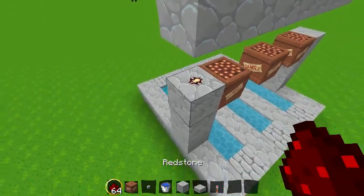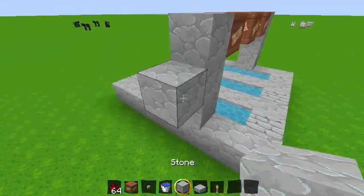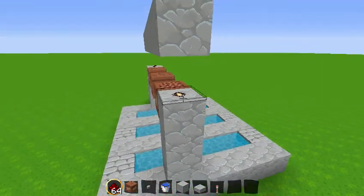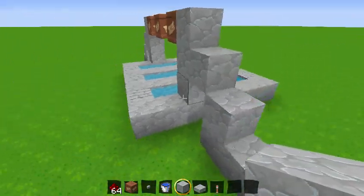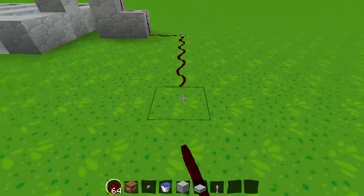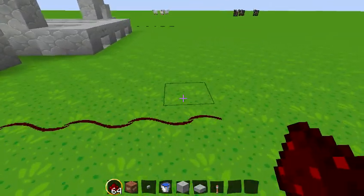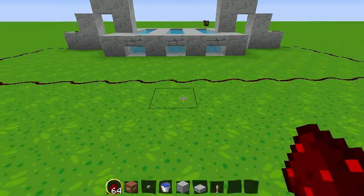Then you've got to get your redstone. Redstone is actually pretty needed for this. What you want to do is just place the redstone like that. There we go. And then once you get all that, it should look like this. Then what you want to do after that is bring all this into one. Make sure it's in the middle right there.